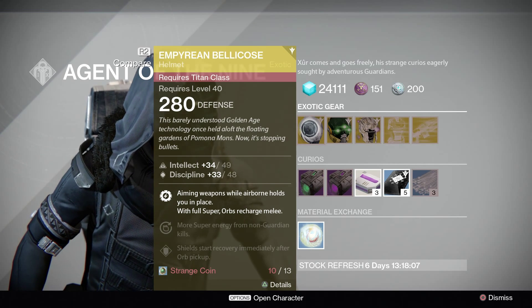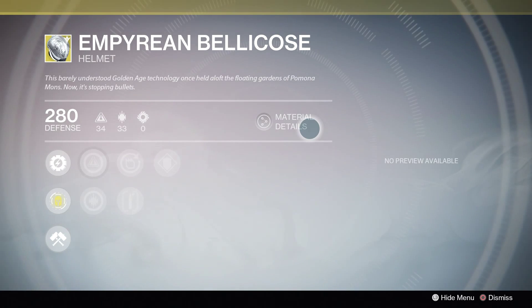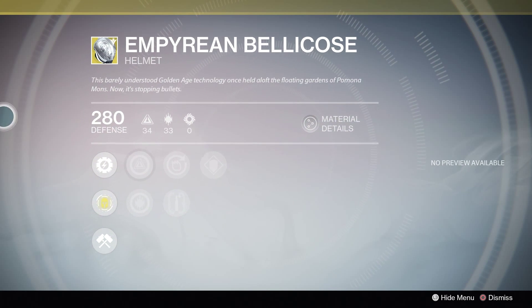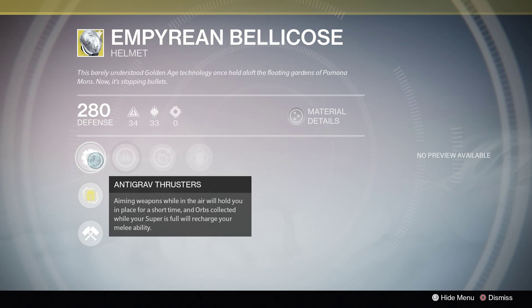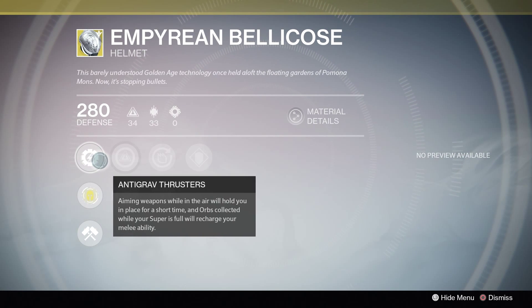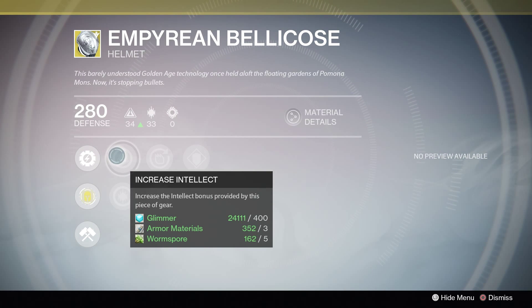A new helmet for the Titans this week: the Empyrean Bellicose. It is literally the Angel of Light for Titans. It has Anti-Grav Thrusters — aiming your weapons whilst in mid-air will hold you in place for a short time. And orbs collected whilst your super is full will recharge your melee ability. The idea behind this is that you will float around in mid-air when you aim down sights to pull off those crazy sniper super shots in PvP.